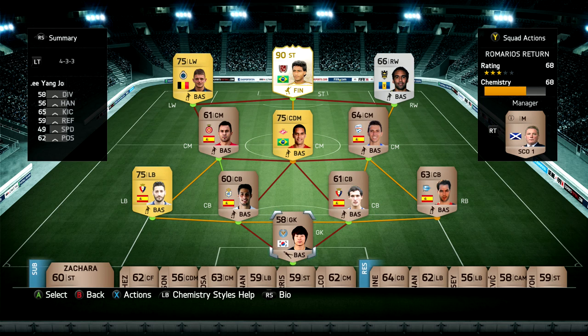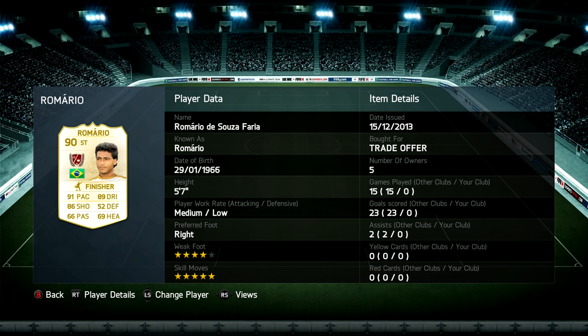I've never done a road to glory and I really wanted to, and I really wanted to use Romario. So after I put him into the squad, this is one of the best things I could come up with. With the initial starter squad, we end up getting 68 chemistry, which is pretty damn good. We make use of the three gold players and the silver player that we got right from the start.